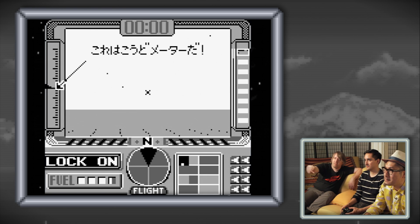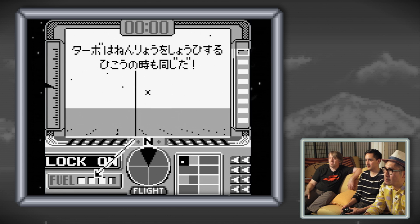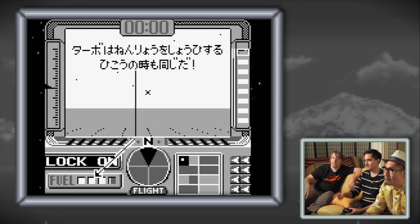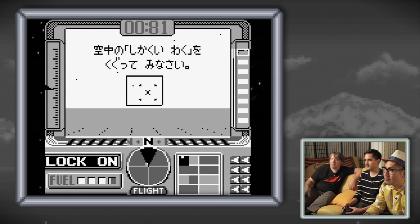That's an altitude meter on the left there. And then you've got fuel - you're using up fuel when you fly. And on the right are missiles - you've got eight missiles stored. Oh, and it's telling you to fly through - look, Pilot's Wings!